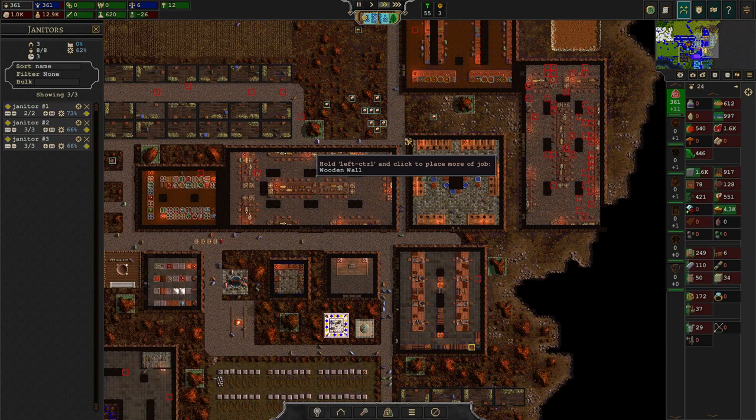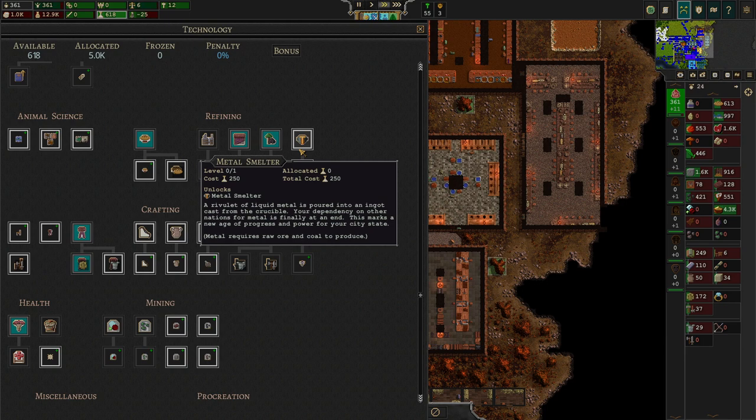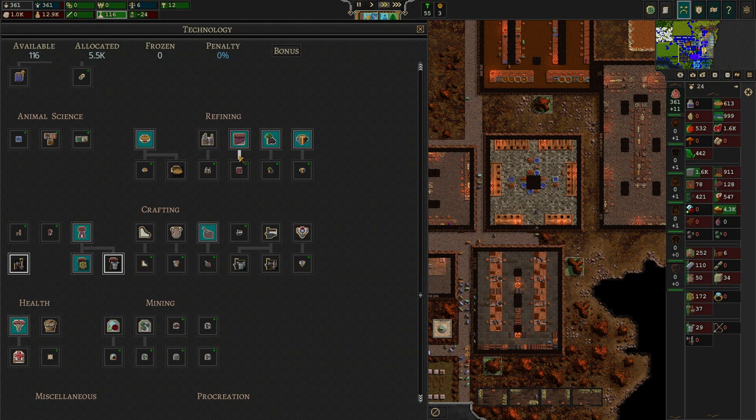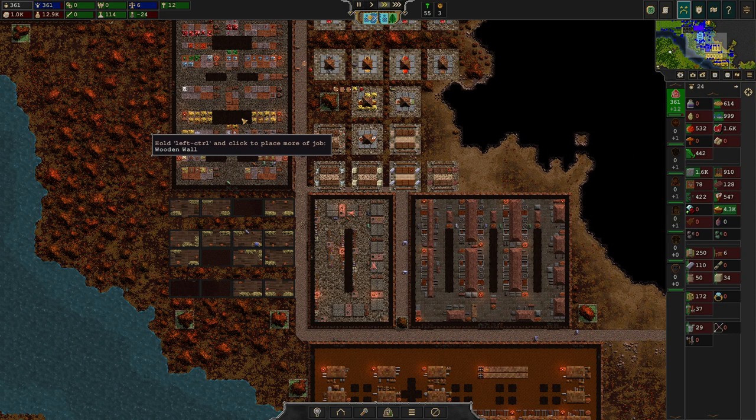The first things we need to get further down the road are metal and cutstone. These two materials are mandatory for further progression. The metal smelter technology is only 250 tech points and the masonry technology is also only 250 tech points. These are dirt cheap because you basically can't do much without these techs.